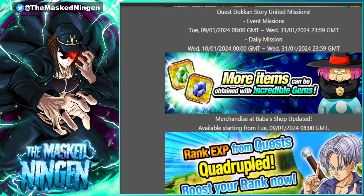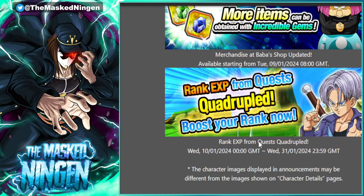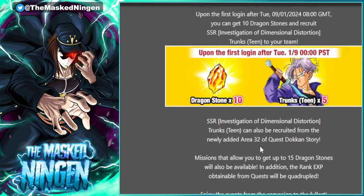We also get extra XP for pretty much the whole of January for quest mode — quadruple XP. So even if you do link level a fair bit normally, four times XP is going to be quite helpful. Especially if you are on the lower rankings still, you're potentially going to be able to get a lot of rank ups, which gives you a lot of free stamina. So that is obviously very, very good.